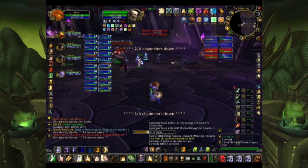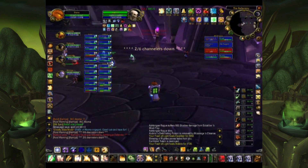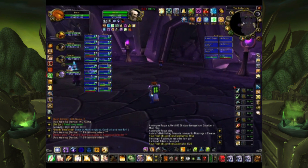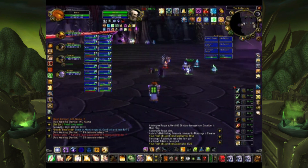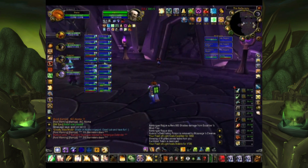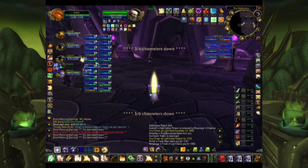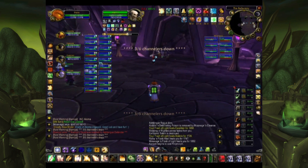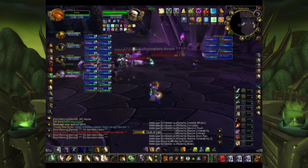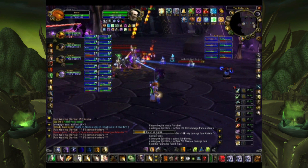Supremus is one of the easiest bosses in the instance. The main things to be aware of are volcanoes that will spawn underneath you — in the old days this did a massive amount of damage, so move out as soon as you see something appear underneath you, you are gone. He also occasionally fixates on people; all you have to do is kite him around. You've got a massive area if you've cleared some trash, and he walks very slowly, which is frustrating for melee DPS constantly chasing him.